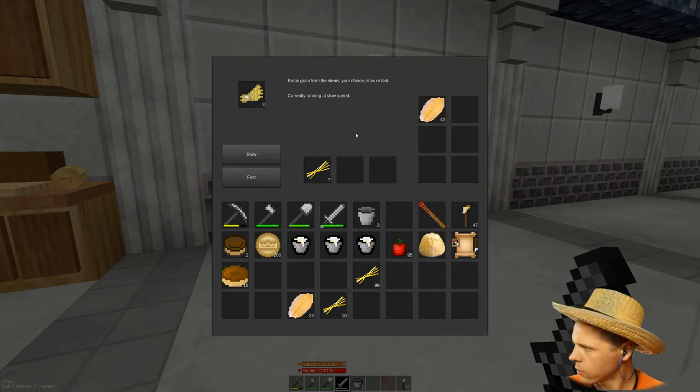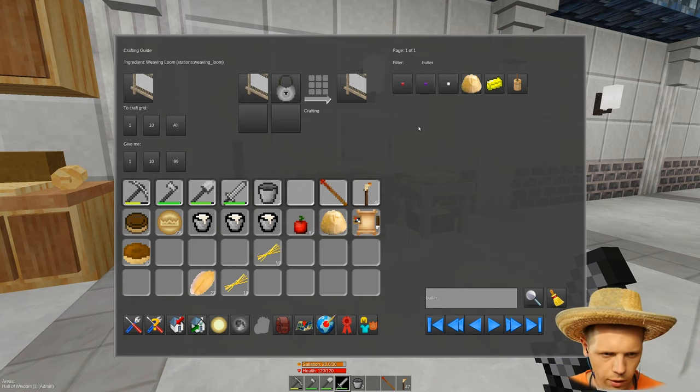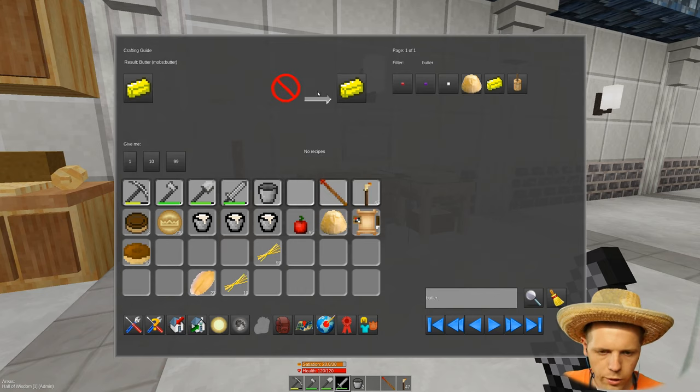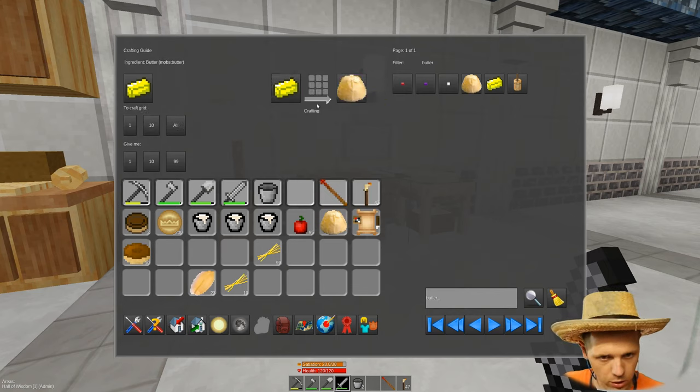Added unified inventory entries for some items made in stations — I think that's probably the butter and flour. So if you look up butter, you can see how to craft it. It shows you use a butter churn: a bucket of milk gives you four butter. You can also convert your old butter into the new butter. The old butter can't be crafted with milk and salt anymore, but if people have butter, they can turn it into the new butter.